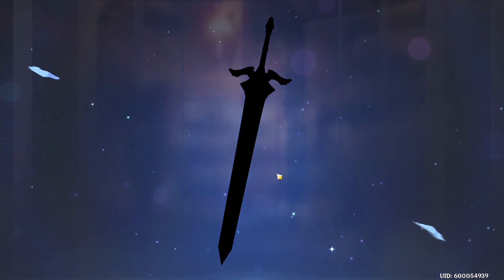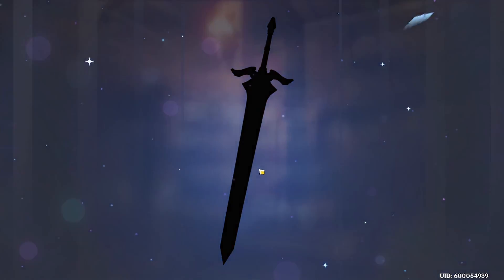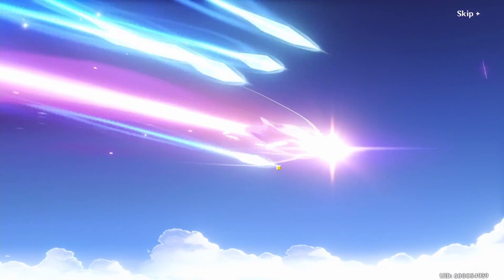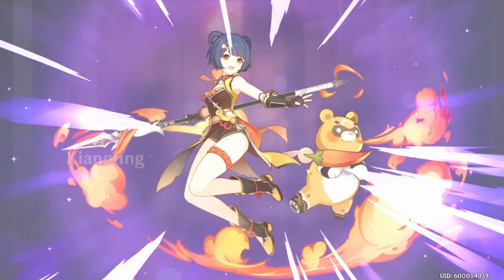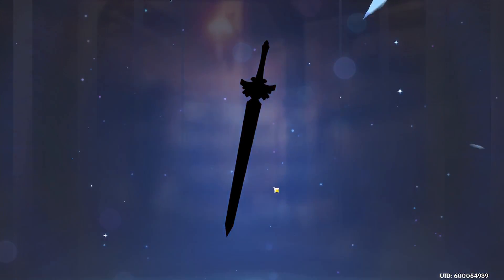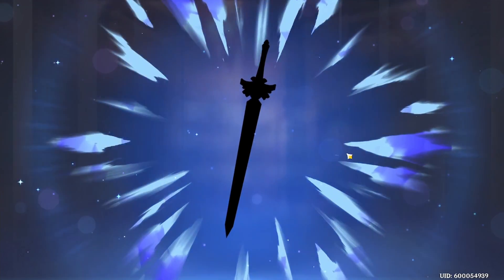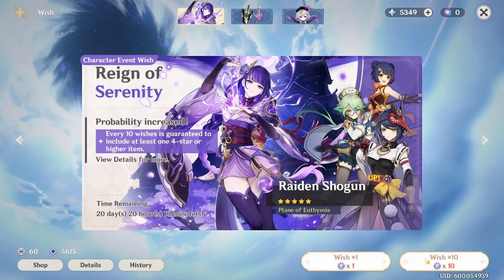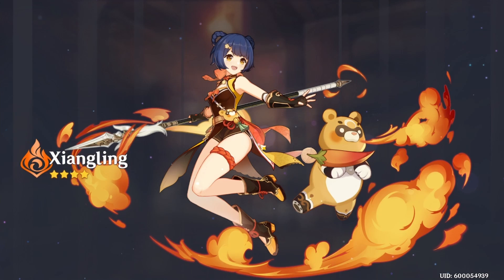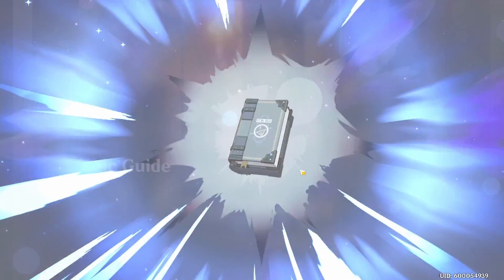No offense to the Razor mains, he has his uses I promise — I just don't have a use for him right now. This is 50. It looks like it's going to be another Xiangling — she just really wants to come home. You're already home, Xiangling, and I still use you in my parties, especially Spiral Abyss. This is 60. Another Xiangling — what is going on?